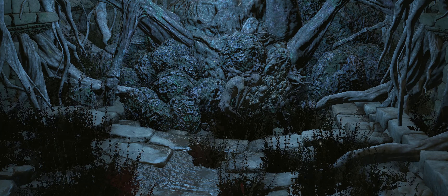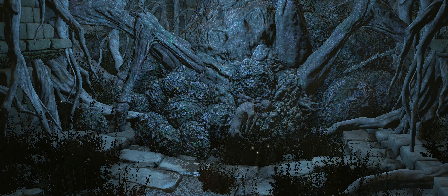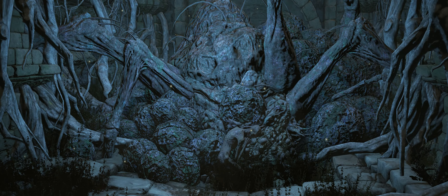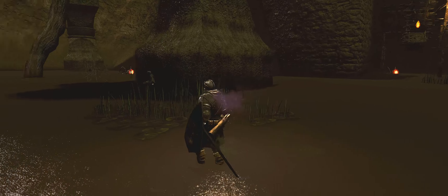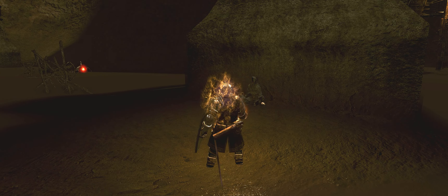Instead we're going to go the other direction, where we're going to find one of the saddest stories in Dark Souls. You don't get a lot of information about it in Dark Souls 3, but those who have played the first Dark Souls might recognize this obscure reference. You will find a human body huddled against a spider-like creature. What the game is referencing is Quelana and her sister the Fair Lady, two characters from Dark Souls 1.